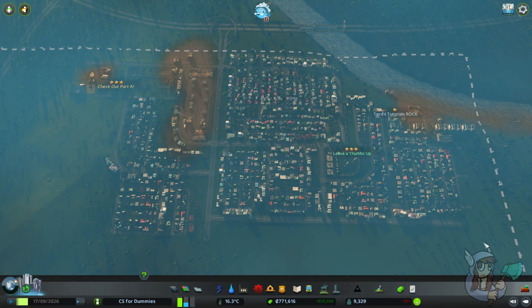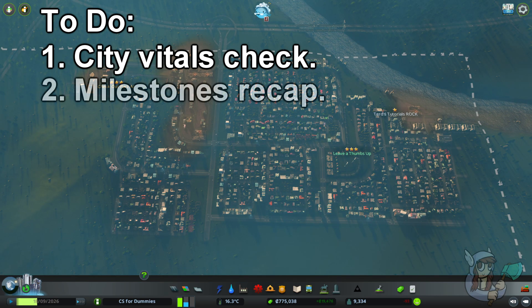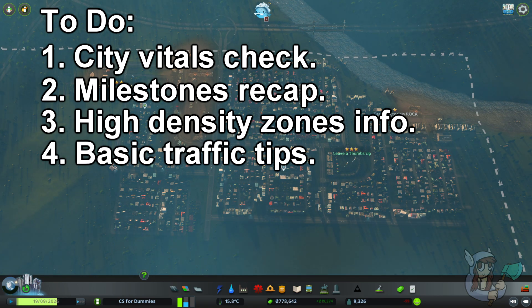Before we get into gameplay we're going to go over four things. Let's do a vitals check first. We will do a quick recap of the milestones and how we've been getting through them. I will go over the new zones that we unlocked — the high density zones and what they all do. I'll give you two vital traffic tips to be able to handle high density, and then we'll get into the gameplay.